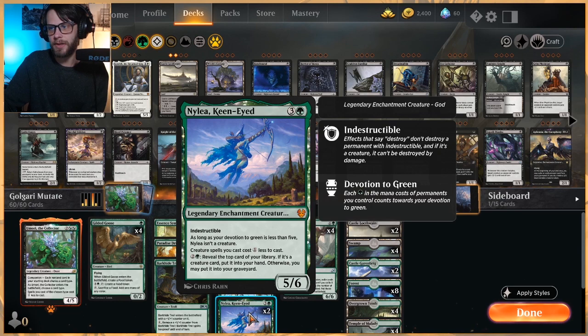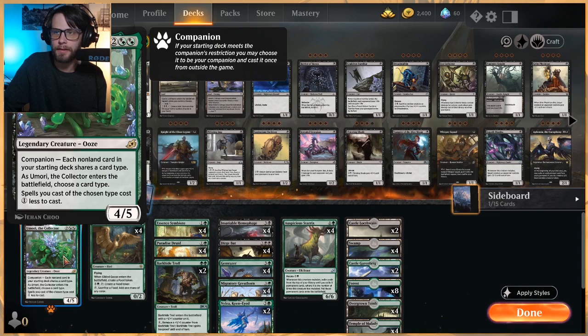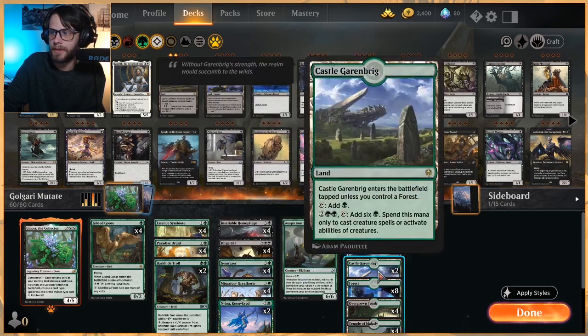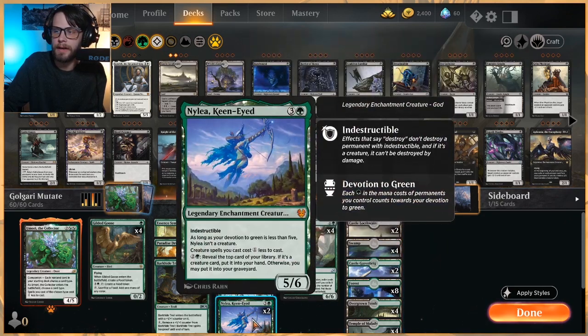Nylia Keenide here — we don't like to have too many of these, which is part of the reason we took two out. It is a legendary enchantment so we can't have too many, but it does cheapen all of our spells, as well as Umori doing the same thing. This will help us pull cards from the top of the deck. Because it only costs three mana and we ramp pretty quickly, we can really draw a bunch of extra cards given the right scenario.